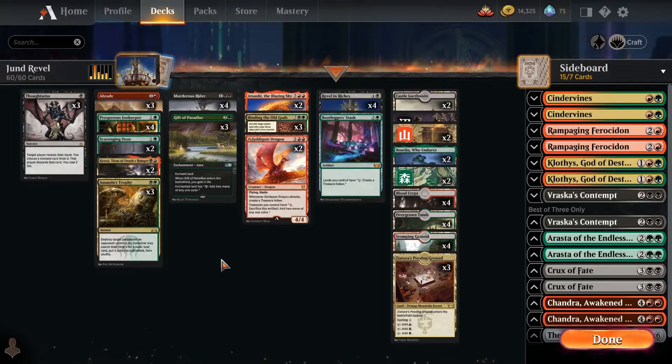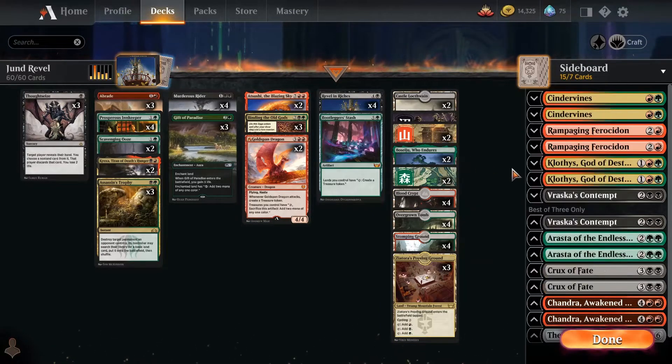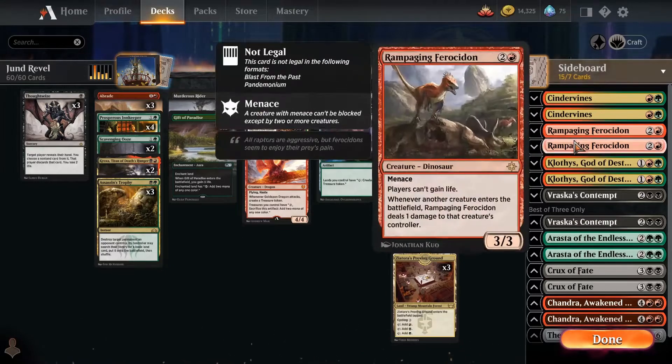That is the basic deck — everything else is just the control tools. Land-based, relatively simple. Running some of the Triomes and various Shocklands, and a couple of utility lands. The sideboard is filled with relatively standard silver bullet cards.